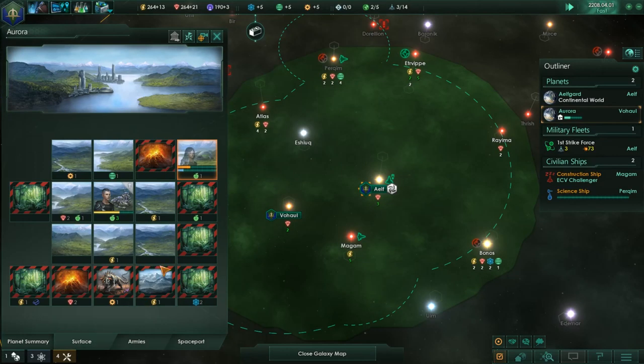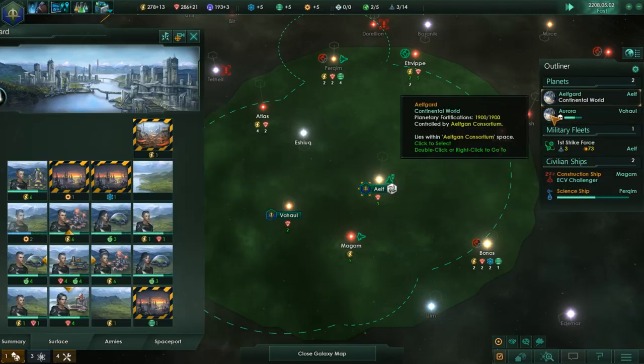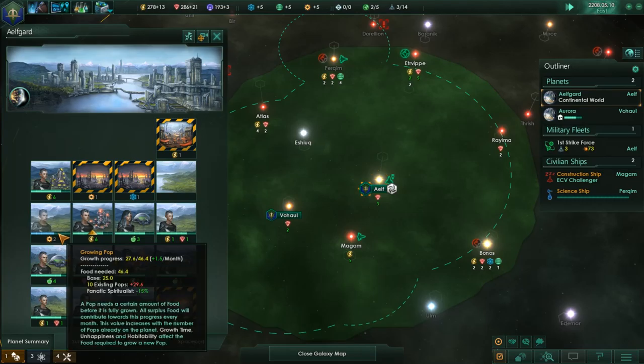Plus ten percent food — so you should be growing. So it directly impacts the amount of food you did. Okay, that's good to know. What did Elfgard get? How are we doing over here? Doing well.